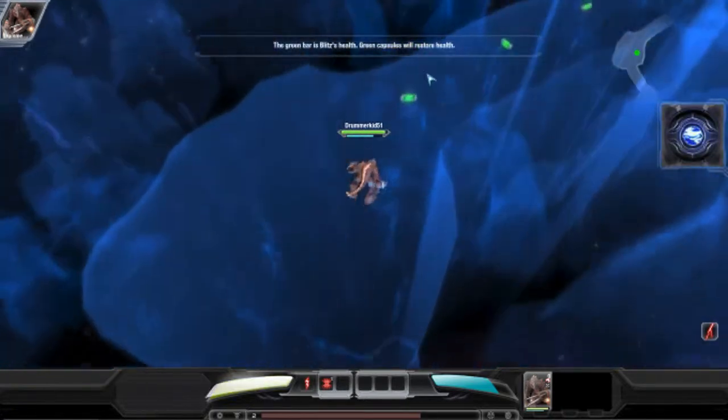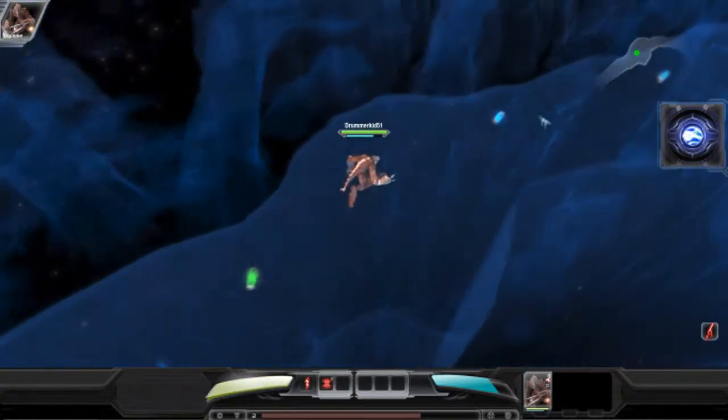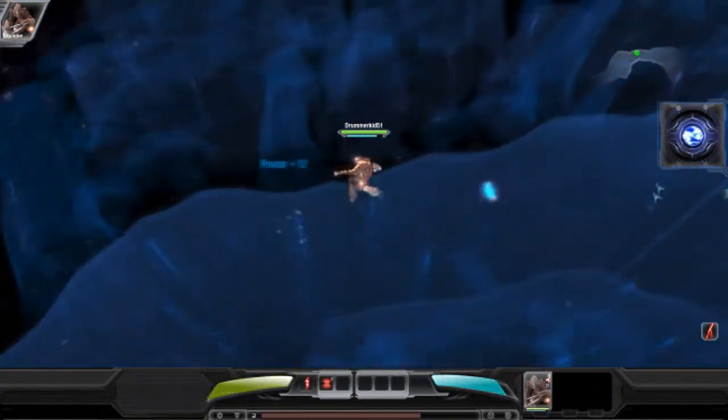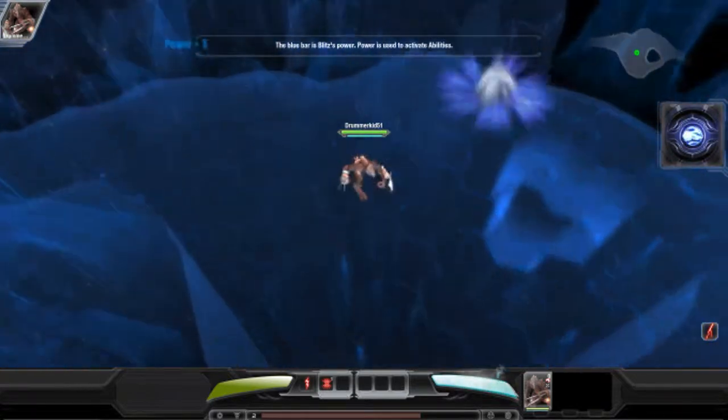The green bar is Blitz's health. If it falls to zero, Blitz will perish. Green capsules will restore health. The blue bar is Blitz's power, which is used to activate abilities.